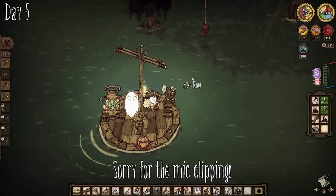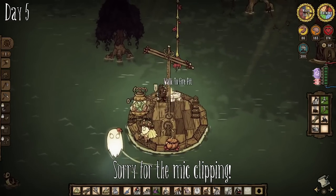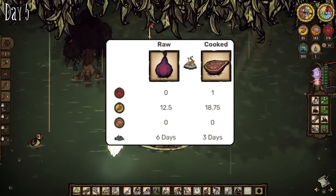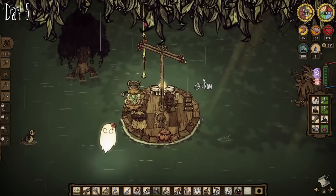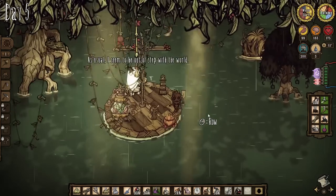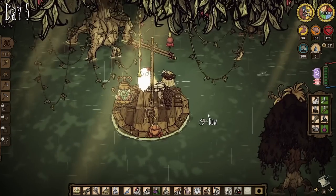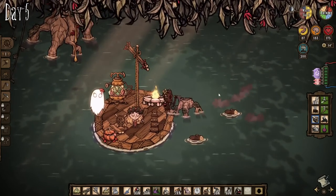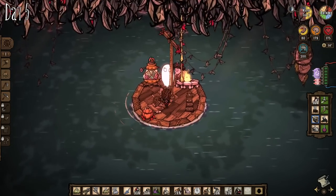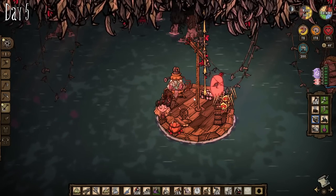But then we found it — the waterlogged biome, home of the fancy figs and funky spiders. This is where we're going to spend most of our time since the figs here will be our best source of food. They grow fast and didn't make us insane so it was the best we could afford. The big grass gators will give us sticks and grass, and combined with ocean stuff floating in, we're going to be fine. Grabbing figs sometimes agitates nearby spiders, but Abigail is awesome at dealing with spiders, giving us a clear source of monster meat, silk, and glands.